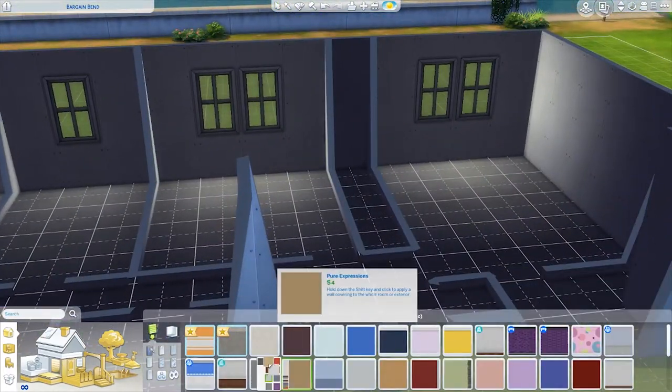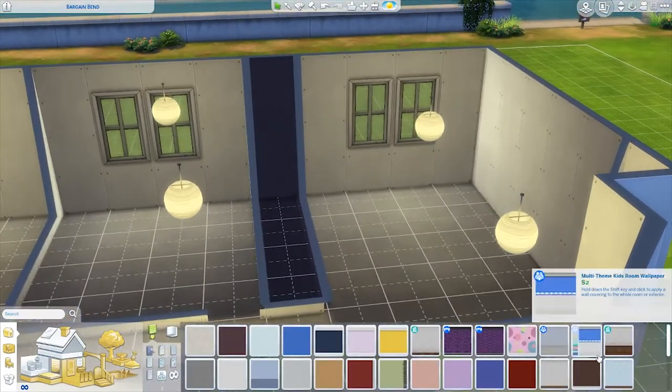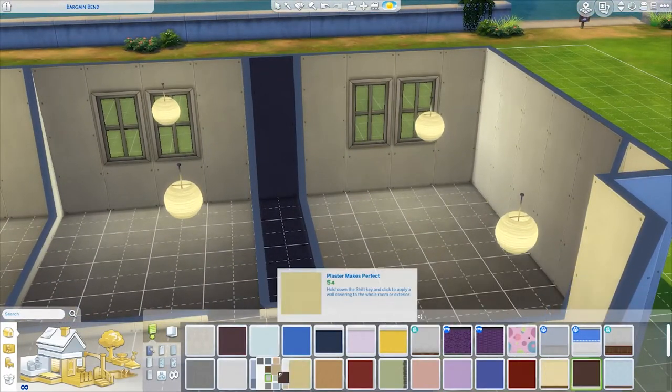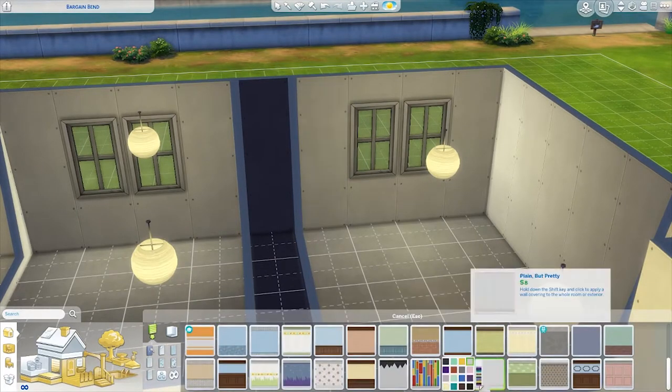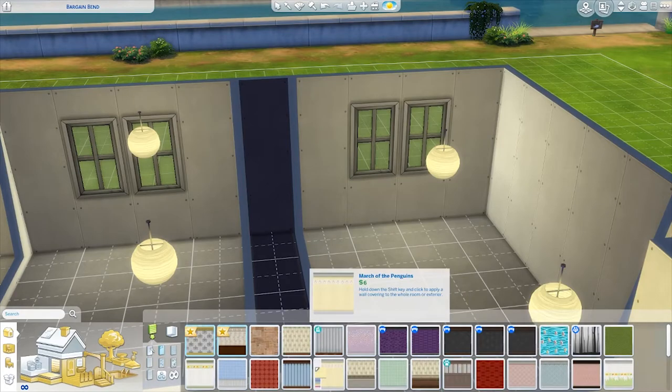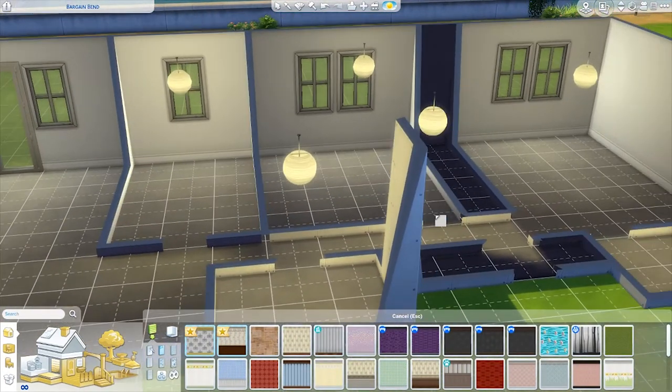The back door in real life doesn't go into a back garden — it just kind of opens up to get some fresh air into the room and has like a little barricade to stop you from falling out. But I thought I'd put a backyard in the Sims 4 because it's quite nice. I wish I had a garden!